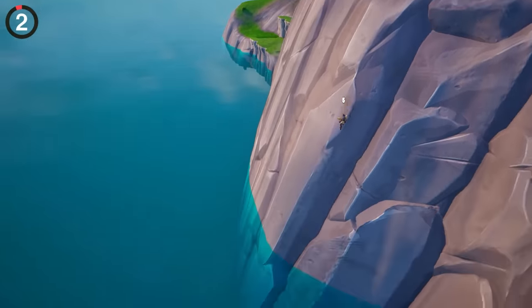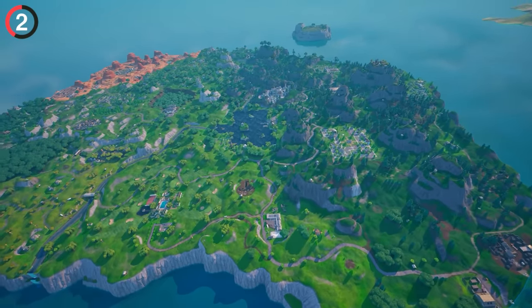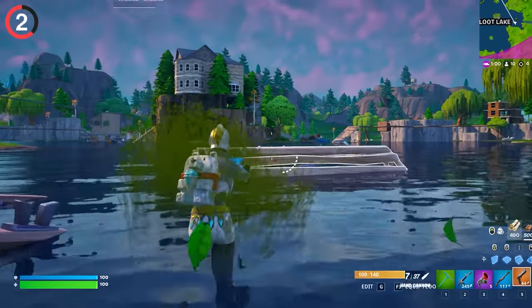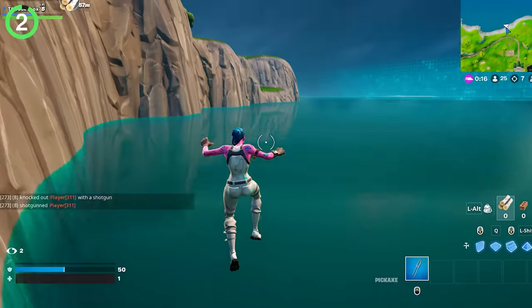Let me give you some advice: don't jump into the water. Since 2019, we've been used to swimming around and dolphin diving. But with the new map, there's only one place where you should actually be able to swim. But once you enter the water, you'll quickly realize the entire mechanic is missing. Not only do you have to build over the lake, but jumping into the ocean is an instant return to the lobby.